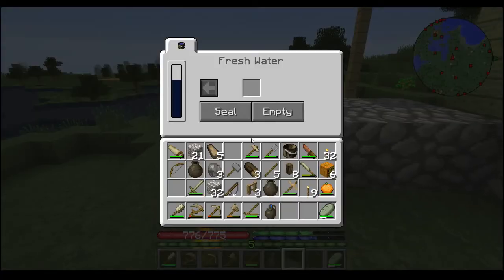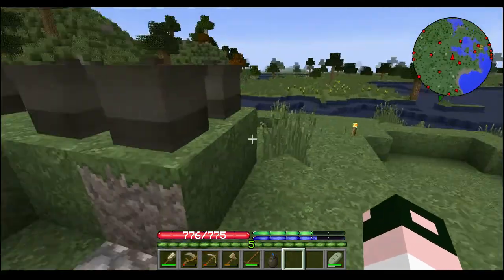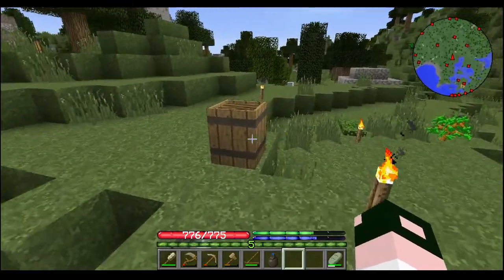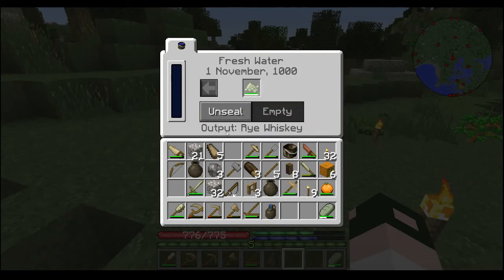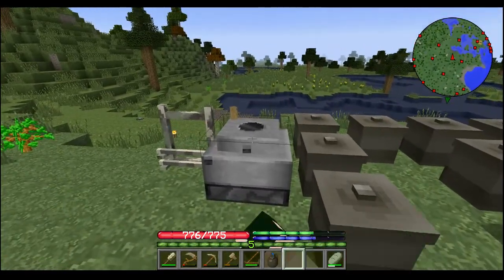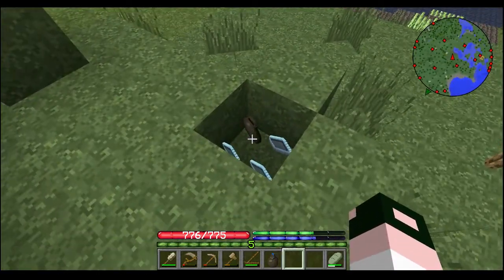I saw that I put that in there and then I saw down at the bottom it said 'output,' and when I checked on that there was no output. So I went ahead and made the rye flour, and now it's going to be rye whiskey when it's done. That's how you do it — you gotta corn it, corn it up first.